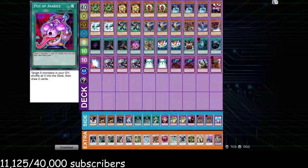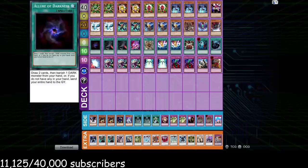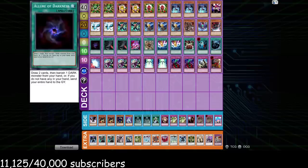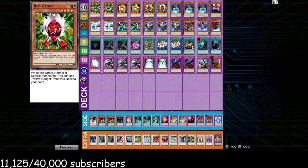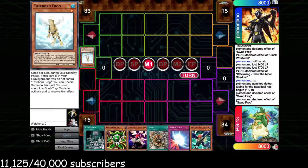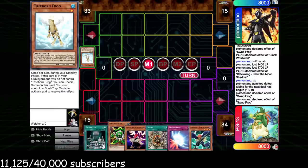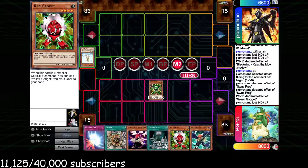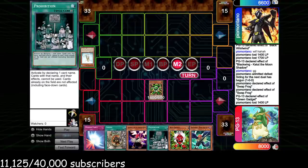Allure of Darkness is a card I've been forward about siding out — if you're bringing out some of your dark monsters you can put yourself lower on darks that you actually want to banish to Allure, so it's fine to side it out. Also if you draw it with no dark it's just a brick in the early game, and versus Frogs bricking in the early game is not where you want to be. This game he starts off with Swap Frog and Treeborn; we start with Green Gadget, search Red Gadget. We have Prohibition — name Treeborn — but we attack first. We don't want him to drop Battle Fader if he knows we're naming Treeborn.